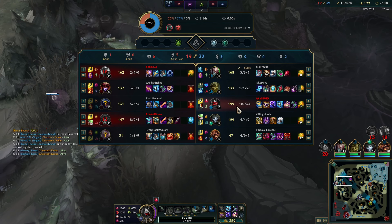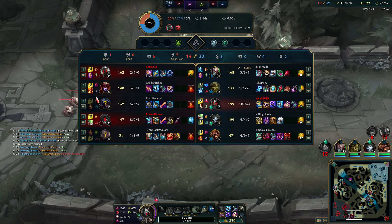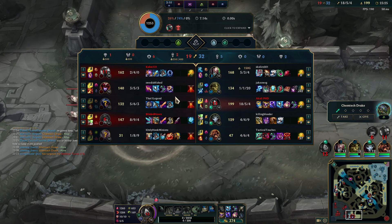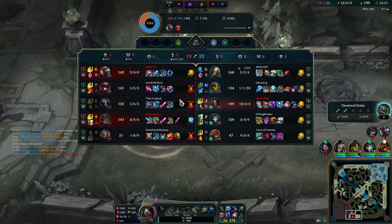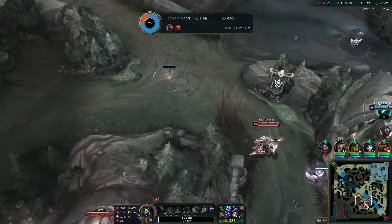I think Void Staff is going to be our best friend here, and realistically Rabadon's going into late game. Magi's isn't very reliable, so we'll probably just go for Rabadon's right after this.